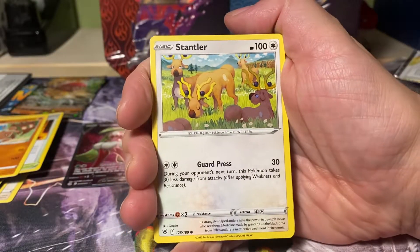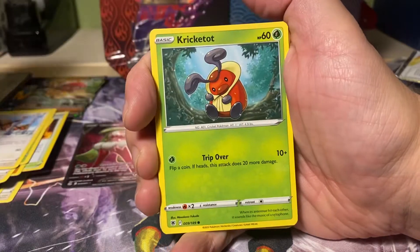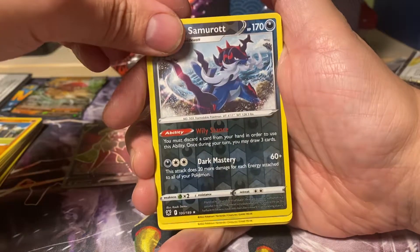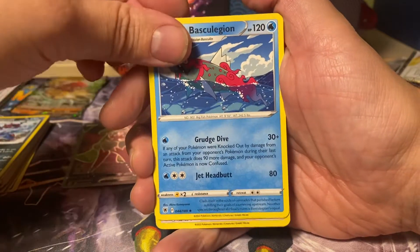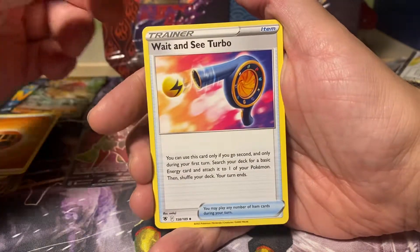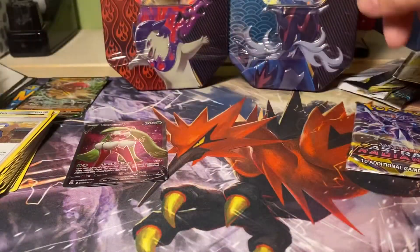Astral Radiance. We have a Stantler, Yanma, Hoothoot, Kricketot, Sudowoodo, Reverse Hisuian Samurott, and a regular rare Hisuian Basculegion. I have played Arceus, but that doesn't ring a bell. Fight Energy, Wait and See Turbo, Shieldon, Shieldon, Seel, Sealeo, and another code card.